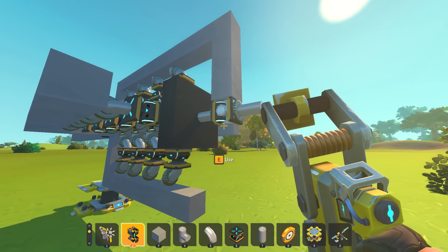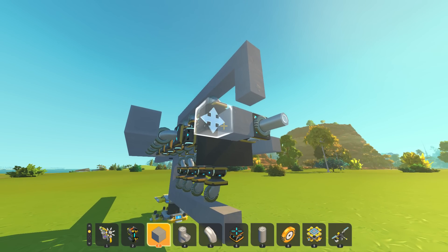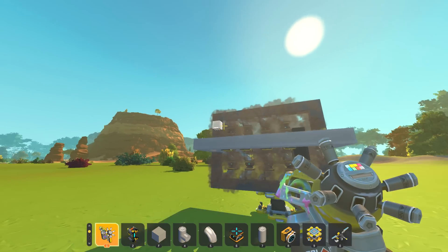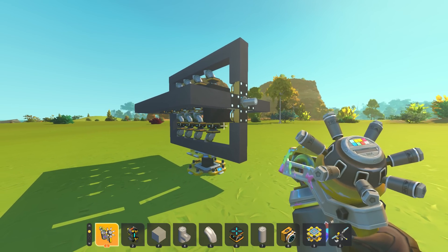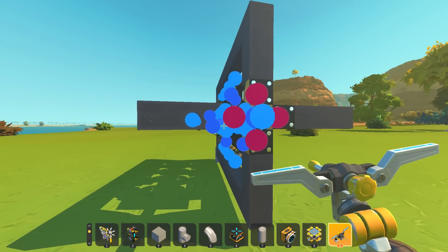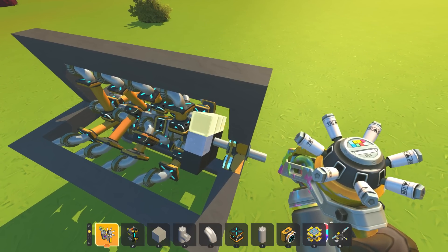We need pixel-perfect placement here - I probably should have put a block on this. Let's just put a block there, weld that - there we go, now everything should just attach no problem. Everything's set with the sensors. I'm just going to paint the frame gray so it's a little easier to tell what's frame and what isn't. Then we'll weld this to the ground real quick so we can hook up the sensor positions and see what happens.